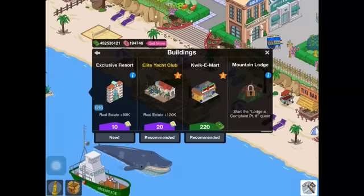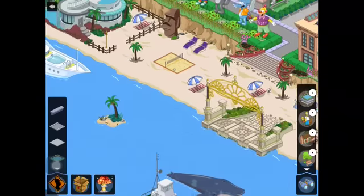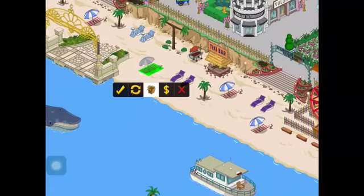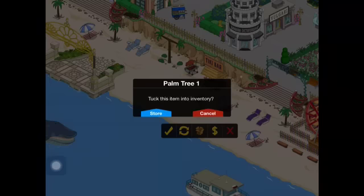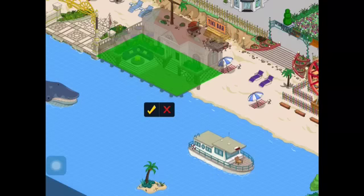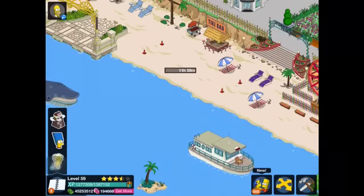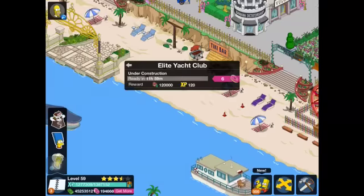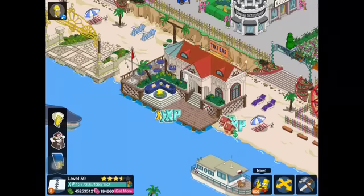We can build the Elite Yacht Club — we'll do that in one second. I'm probably going to have to wind up getting rid of half of these anyway. Too much stuff. Such a shame because I liked my Springfield Beach a lot, and it's unfortunate that I'll have to get rid of it. But that's okay — that's where buildings come from.